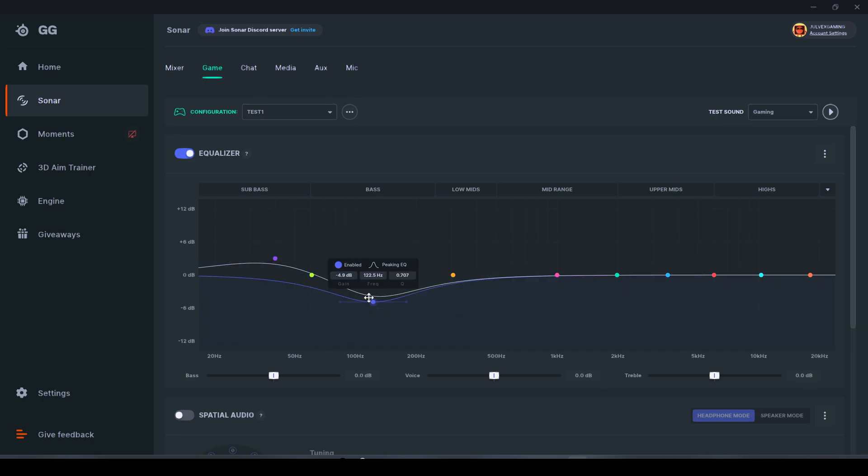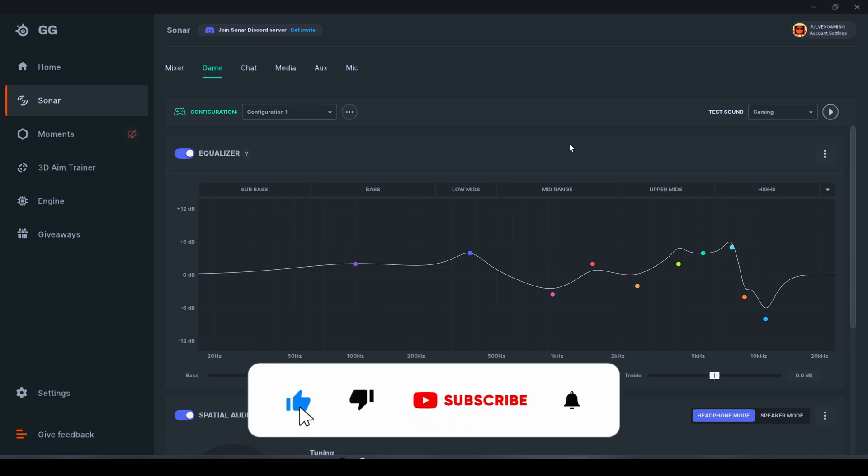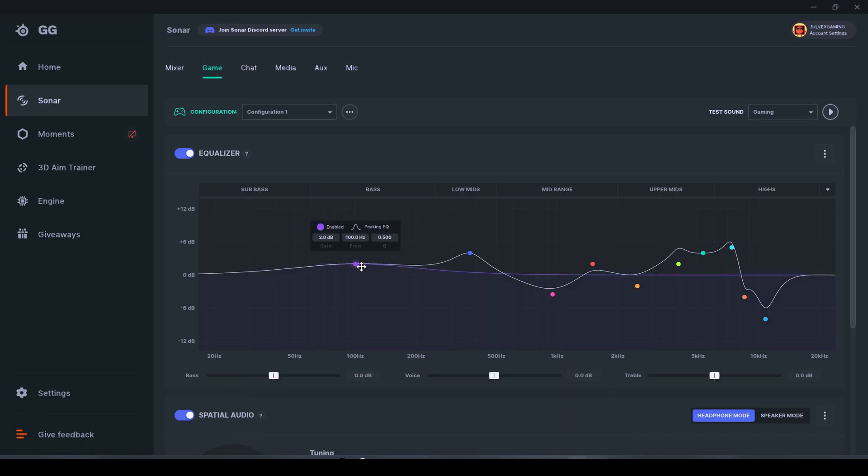For games like Call of Duty and similar shooters, I suggest changing the frequencies in the low mids and upper mids, as those are the frequencies you want for listening to footsteps, shooting, and reloading. You can give a little boost to the bass for explosion effects. For a preview, select 'Test Sound' and play it back — you'll hear the equalizer applied so you can judge if it sounds right.